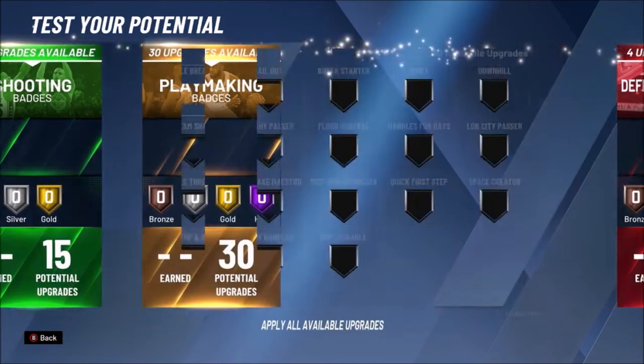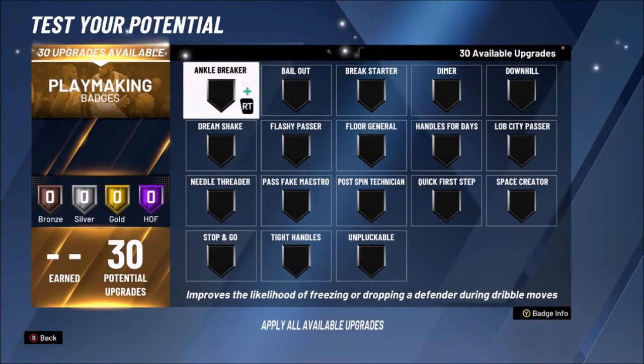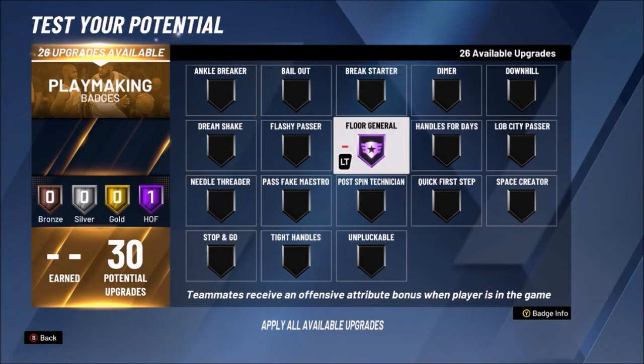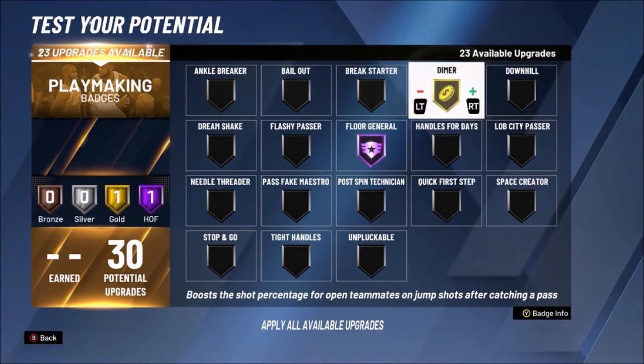For playmaking we have to think smart as a playmaker point guard in Pro-Am. We're not just worrying about scoring — we have to think about setting up teammates to get them open. Hall of Fame Floor General is an absolute must if you're going to be a playmaker at point guard, since you'll be taking up the ball and setting up plays most of the time. I definitely recommend Dimer as well, at least on Silver or Gold, and make sure you have Downhill set up too.